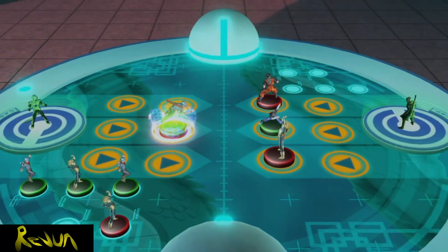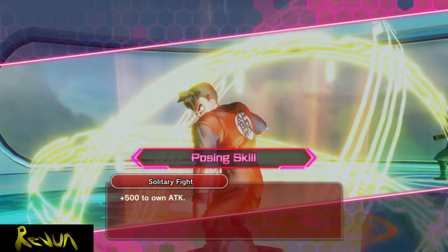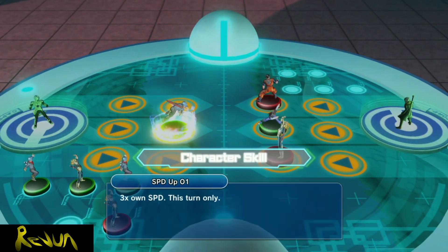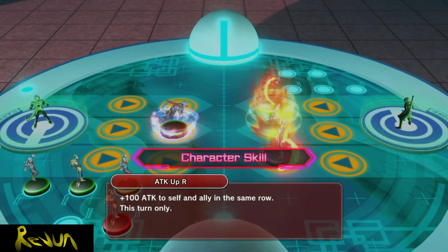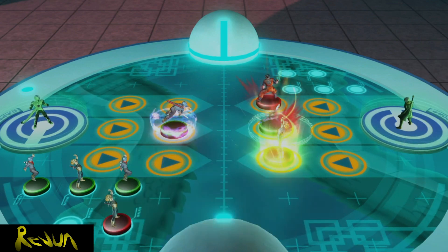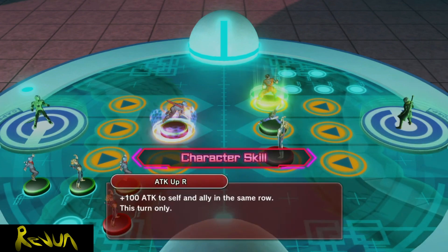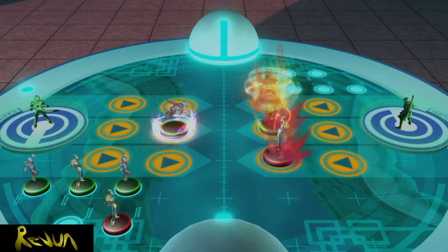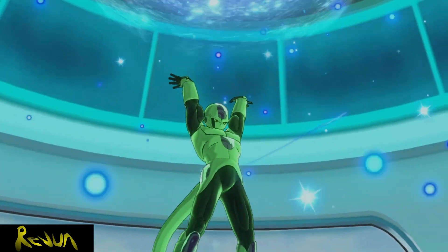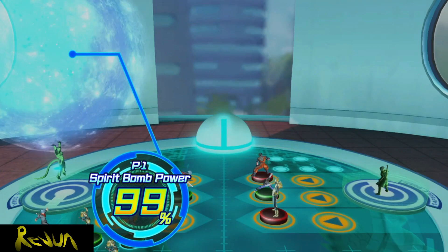I'm wondering — if I do the right setup on the four Trunks on the side, get my main Trunks to level 99, and get my master's level to 99 — would this work online? I don't think it would, because if Trunks can one-shot the person in front of him, the opponent would have to line up all their people in a row. I may try it one day just to see how far this deck can get before I lose.